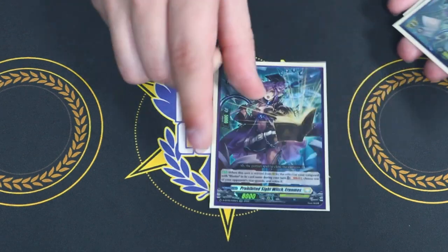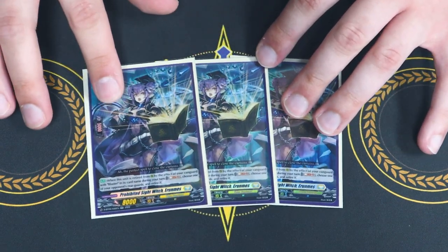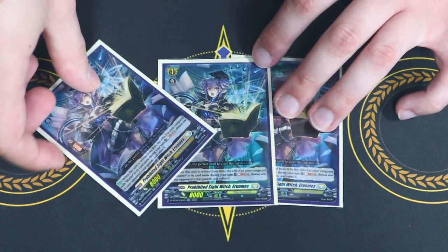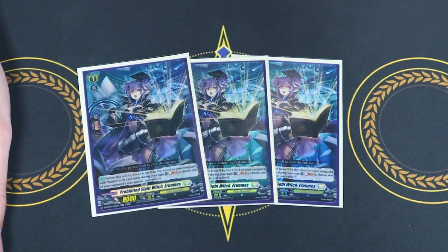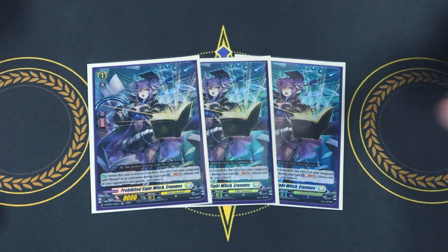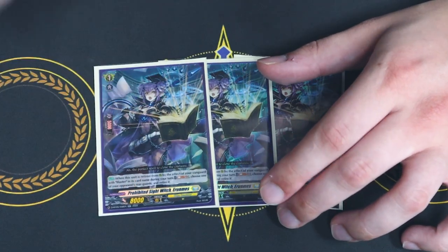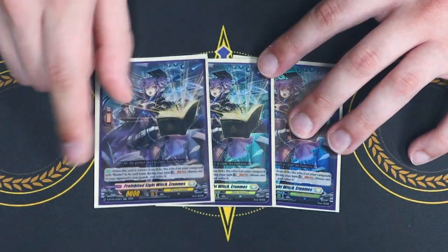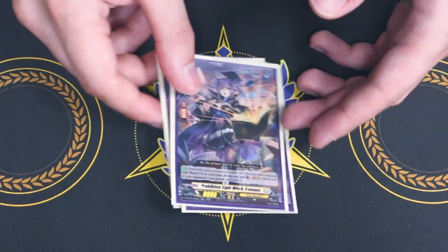Next up for grade 1s, I'm running three copies of Erunus. This is a control card — when it is retired by a card effect, you Soul Blast 2 and choose one of your opponent's rear guards to retire it. I know Soul Blast 2 seems heavy just for a retire, but you can pick opponent's units that are really problematic, especially for other control decks. You gain a lot of soul in this deck, so it's really helpful. I'm running it at three because there are a lot of options for grade 1s in Shadow Paladin Standard right now, so take advantage of the control options while you can.